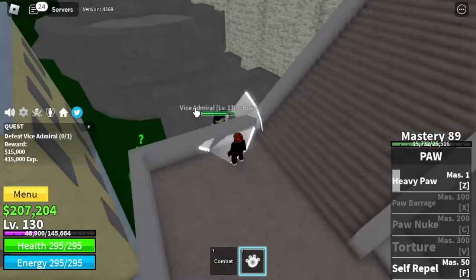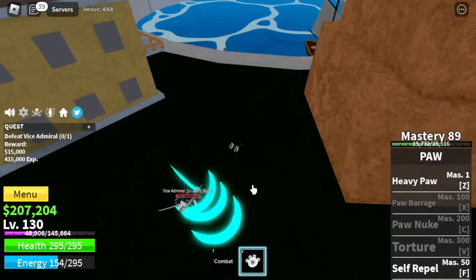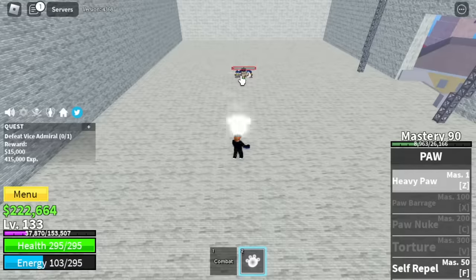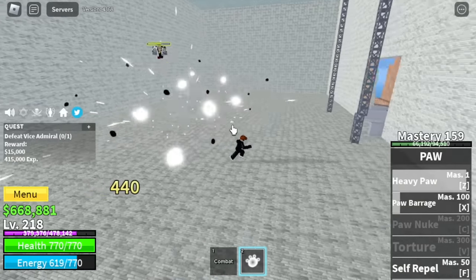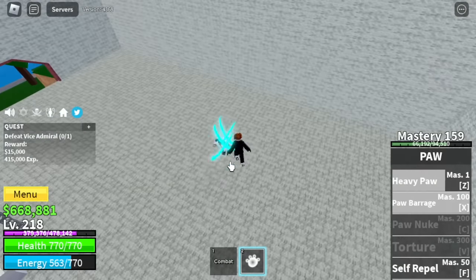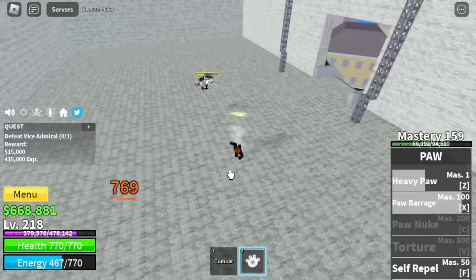I suggest just fight him face to face — dash, jump, use your Z skill, etc. By the way, we will unlock the Pobaraj — this is your best skill for grinding. Let's check the damage: Z skill does 440, and Pobaraj does 769. So we're gonna grind here until level 220.